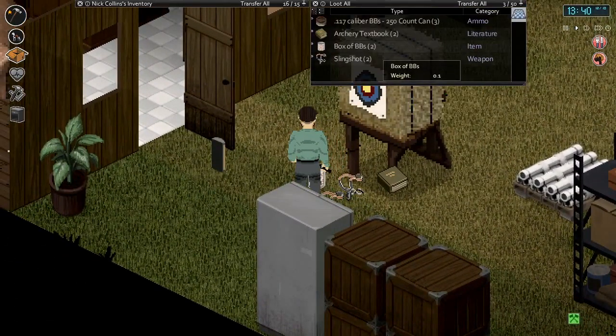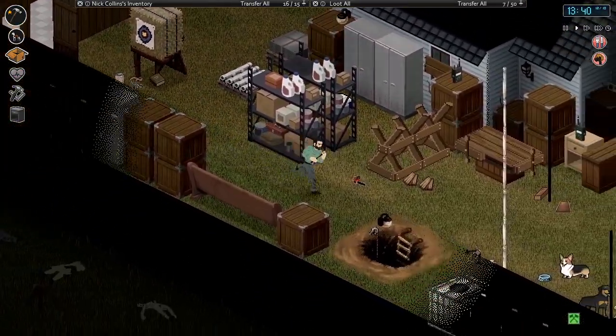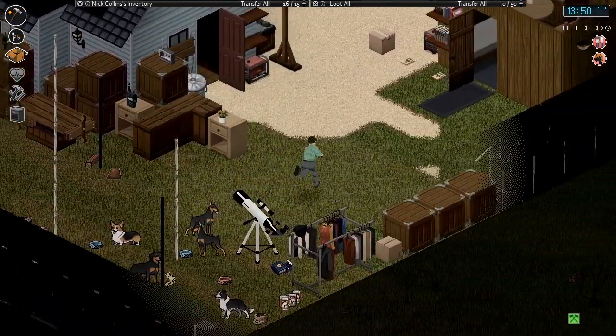Found a couple of boxes of BBs, so we'll continue working on getting our aiming skill leveled up. We should be able to get to level two with two more boxes of BBs — that's for the slingshot. We'll still have to go back to get that Red Rider pellet gun from the storage units.